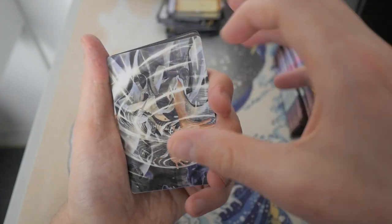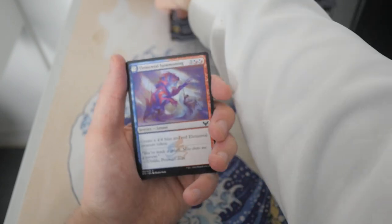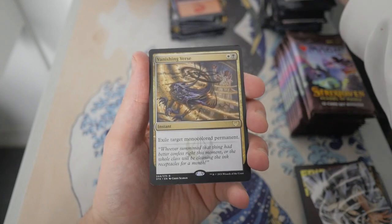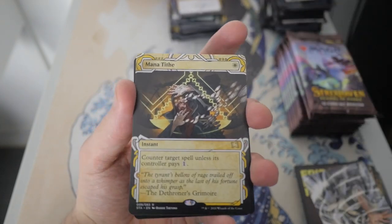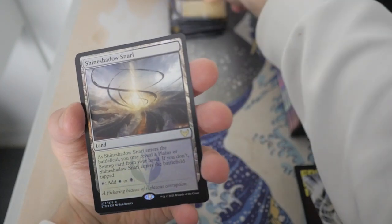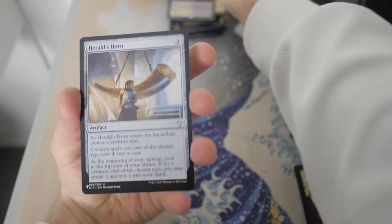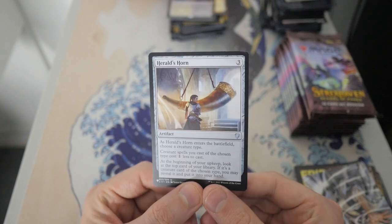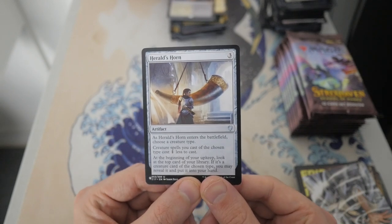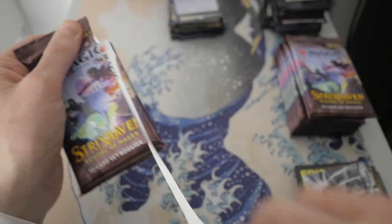Selfless Glyph Weaver — not bad artwork there. And we have a Foil Mountain looking nice and shiny. Let's blast through these to get to our rare. We have a Vanishing Verse, and then we have a Mana Tithe — not bad. I think this was printed originally in Planar Chaos. We got a Foil Land — Dual Land, Shineshadow Snarl. That's not a bad pull at all. And we got a Herald's Horn — not bad, it's like at least $10. This was originally printed in Commander 2017. Really good in any creature build that has tribal synergy. That was a decent list card to pull.